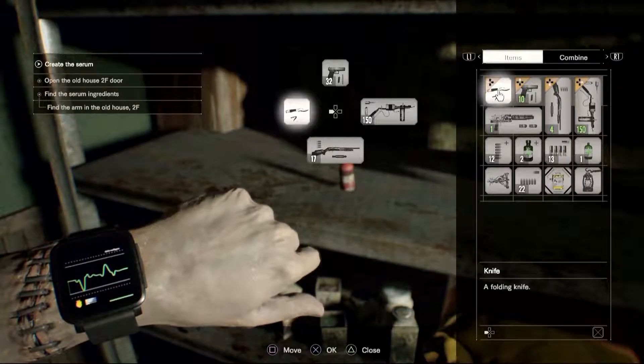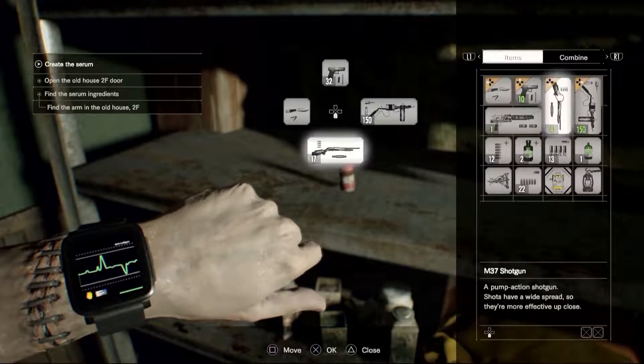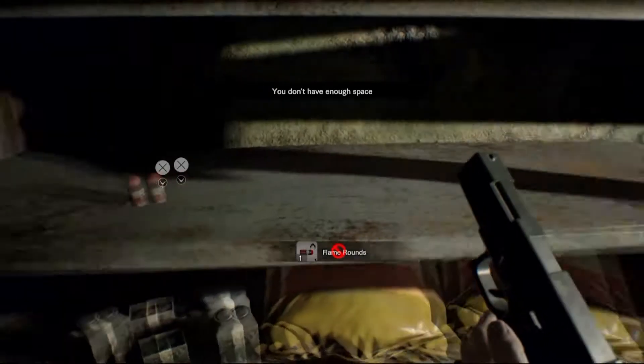We can't drop it — it won't let you drop it. Oh really? Yeah. Well, there should be a safe room pretty close by. Let's go drop some stuff off so we can at least grab everything in here. The flame rounds we want to grab.